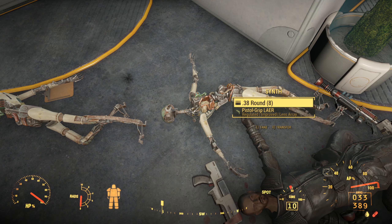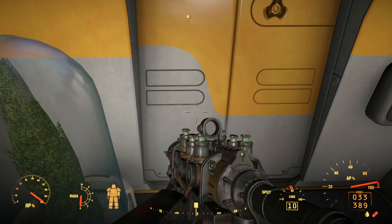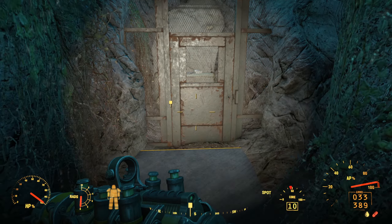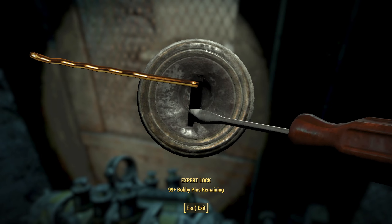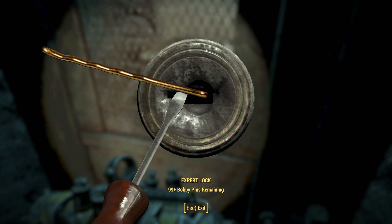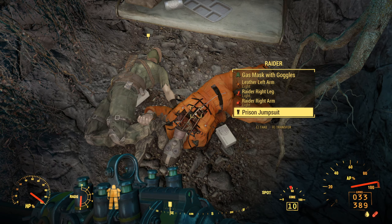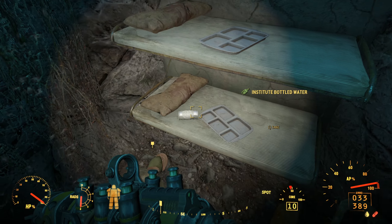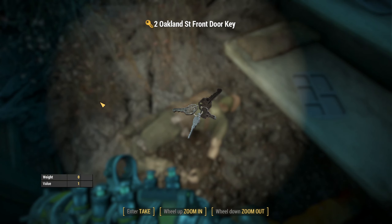Why do they have shotgun shells when they — actually grab the stealth boy. I don't really like the stealth boy because it's just weight and I never use it. What is going on back here? Is this gonna be like another key card for one of the other houses? These are the raiders that we read about — they were given food and water. Why'd they die? Right here — Oakland Street, front door.